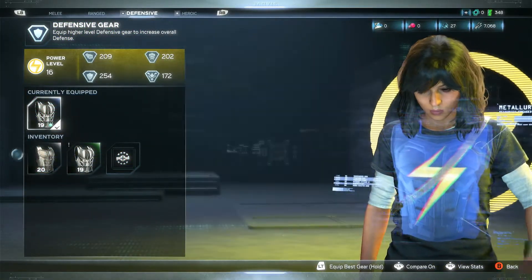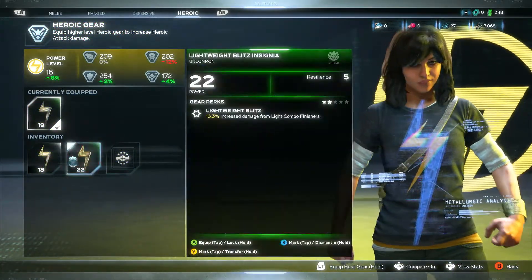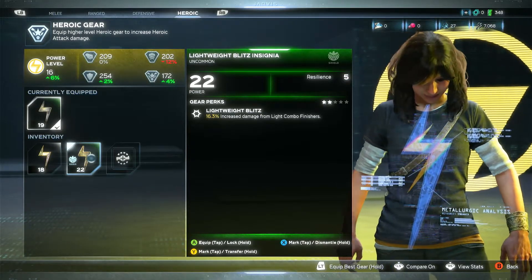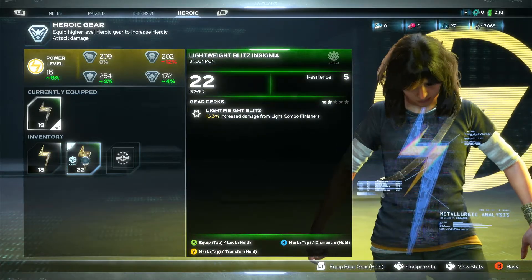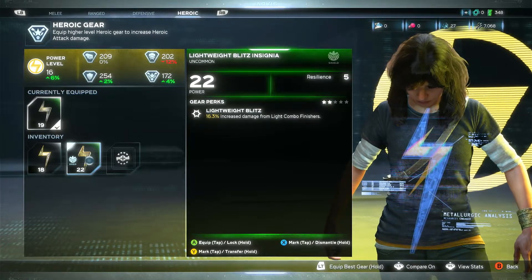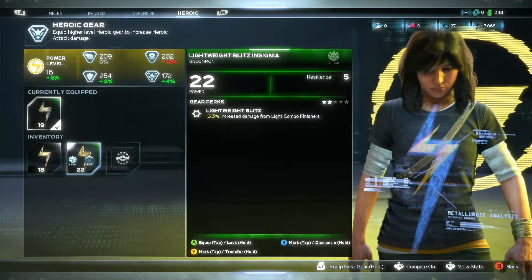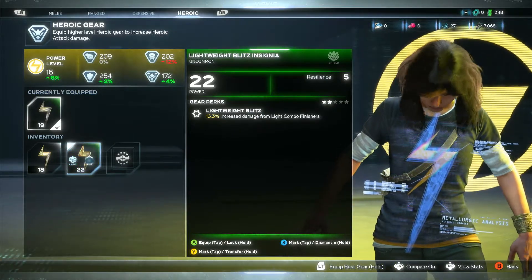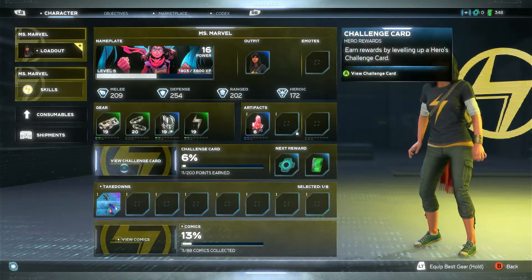You've got defensive - your breastplate - which works in just the same way. And heroic - the heroic is the insignia. This heroic insignia has a symbol on it. Lightweight blitz insignia, uncommon, it's shield gear. It might be a set piece. 16.3% increased damage from light combo finishes. Resilience 5. That's how deep the system is.